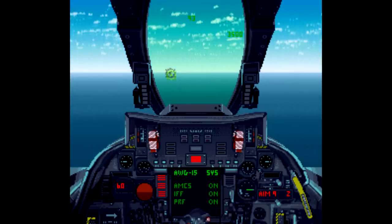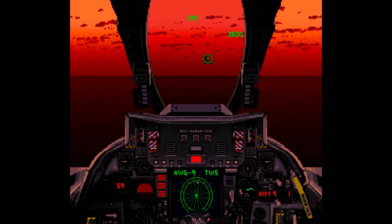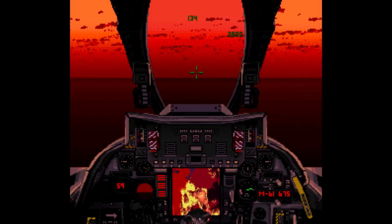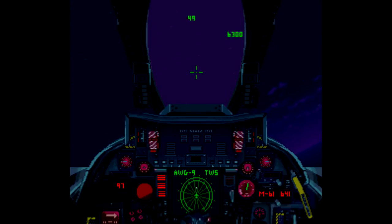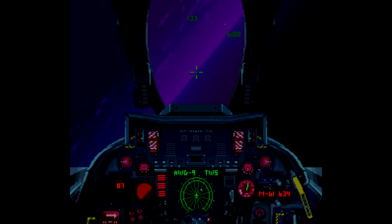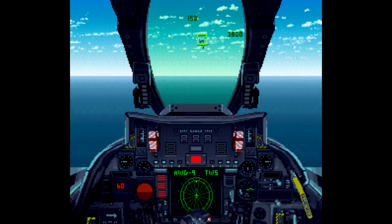One thing that might put people off about Turn and Burn is the cockpit viewpoint. It's kind of annoying to have so much stuff blocking your view, but the whole idea of a game like this is to simulate realism — it's a flight sim. The problem is that it's a flight sim from 1994, so the realistic aspects of a game like this aren't going to age well. But it's not game-breaking or anything; it's just kind of in the way and eventually you get used to it.